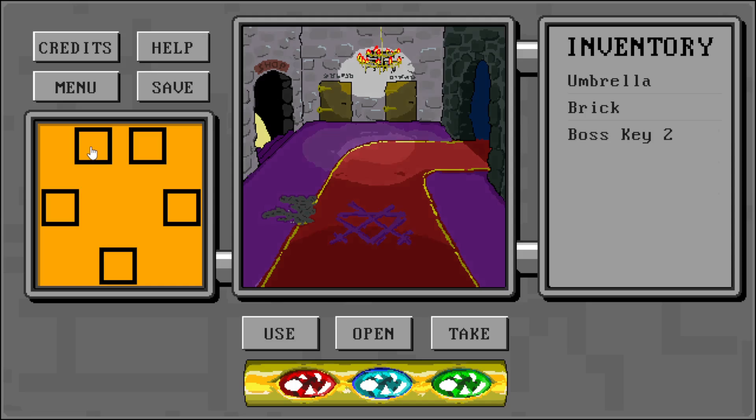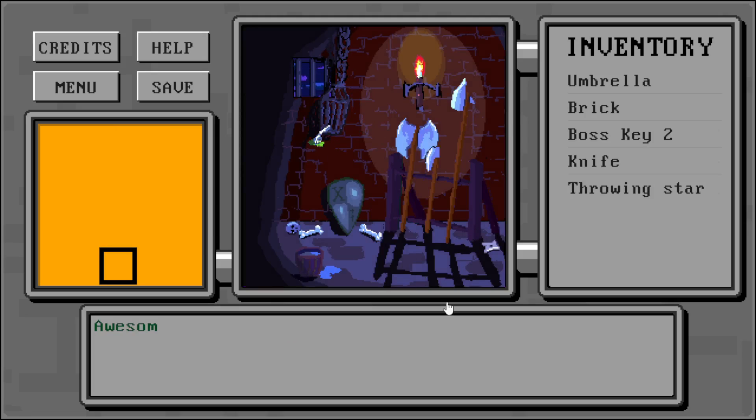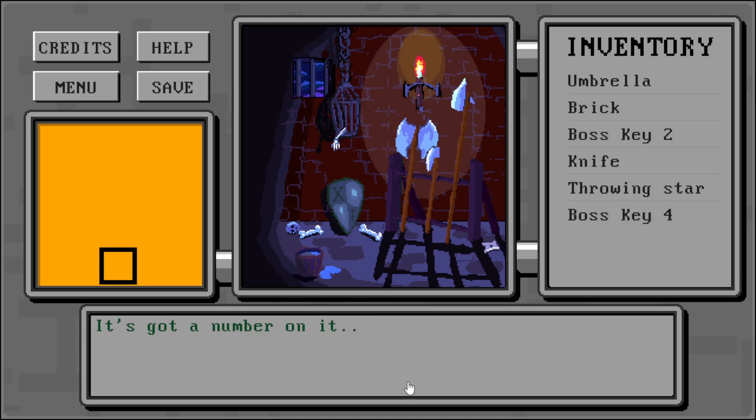Then the next room, upper left. We take the knife on the ground and we take the throwing star. And then we use the throwing star on the cage and we take another keycard.